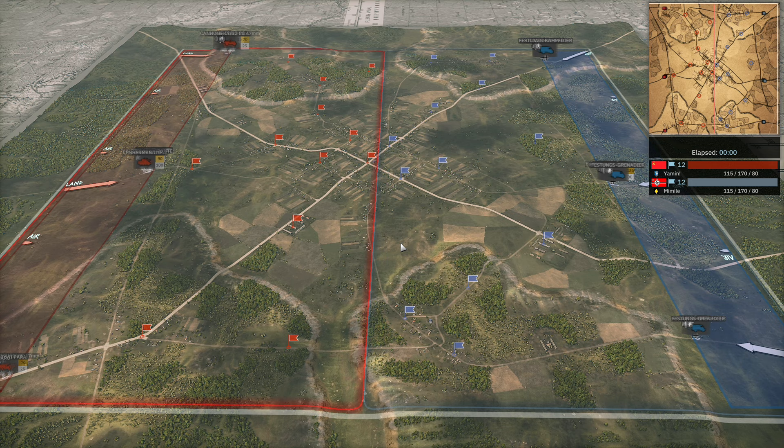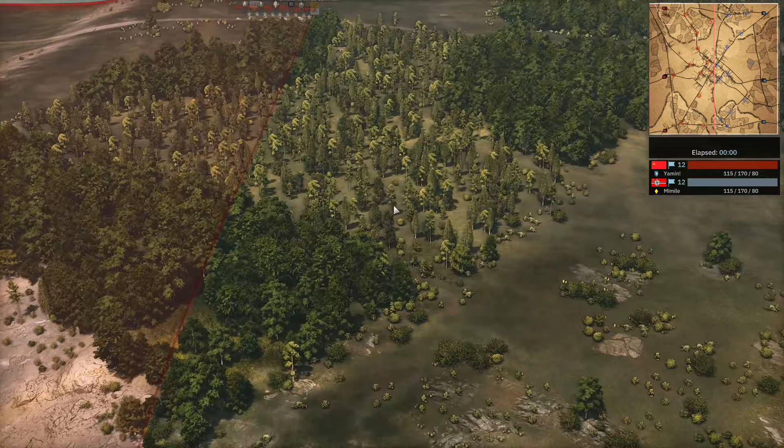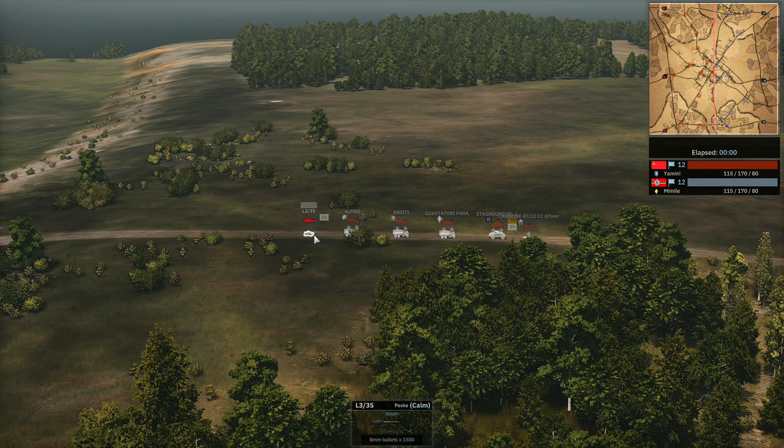Yamin is currently 1-0 up in the series, so we'll have to see if Mimil can take one back. Let's have a quick look at what units are going down. We have Yamin on the top left here with the 47mil — he's got the Staghound, some Guastatori Para, Arditi, Alpini, and an L3-35. You've got to love those little tankettes.